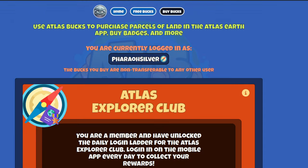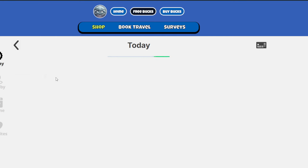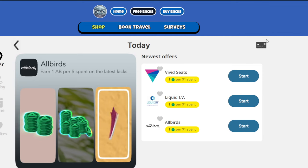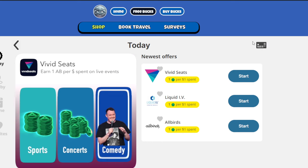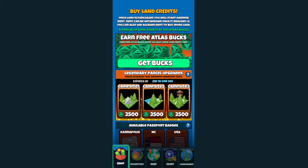To register a credit card you have to go to the web app. In the web app, go to 'Free Bucks,' click the cards icon in the top right, and you'll be able to input your credit card or debit card. Click 'Connect to Card' and put your information there — it can be debit or credit. It's only going to be Visa or Mastercard; they don't accept Discover or American Express.